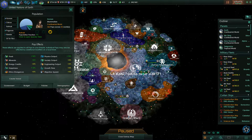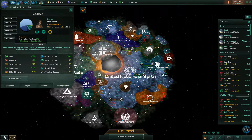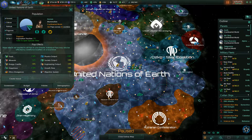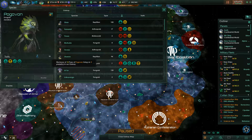We've got the Rotak, which is from one of our Federation members. Then we have Bogovan, which I believe is one of the species that we uplifted earlier — yes, these guys here, they're fungoids. We uplifted them in one of the earlier episodes, so they've got 18 population members.